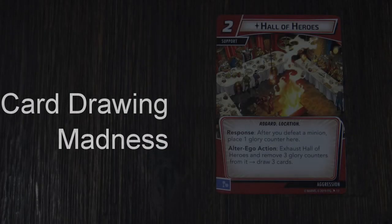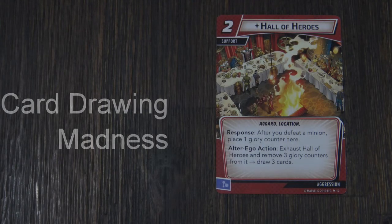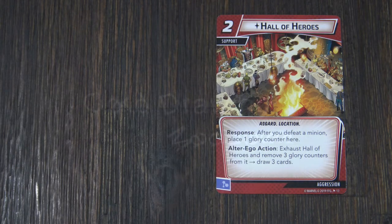You can actually increase your card drawing even further. There's a card in this deck called the Hall of Heroes, and it works really well with Thor, especially when he's wiping out mass quantities of enemies using the lightning attack. After you defeat a minion, you place a glory counter on Hall of Heroes. If you're engaged with two or three minions and wipe them out using the lightning attack, you get to put one token on for each minion killed. Then, as an alter ego action, you can remove those three counters and draw three cards.